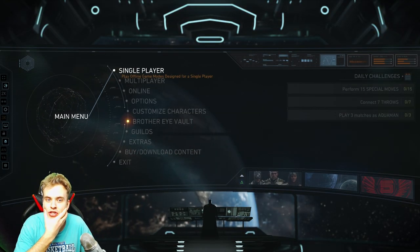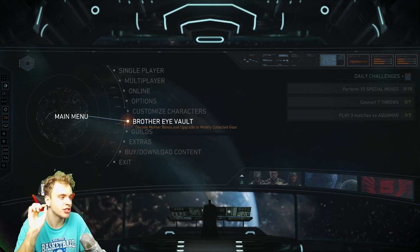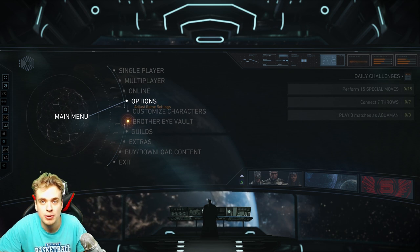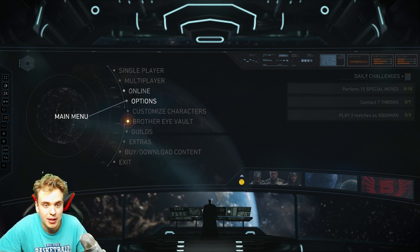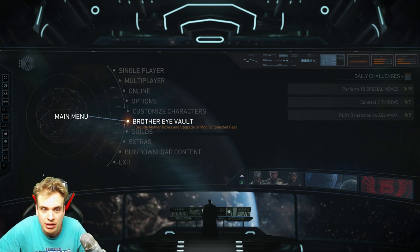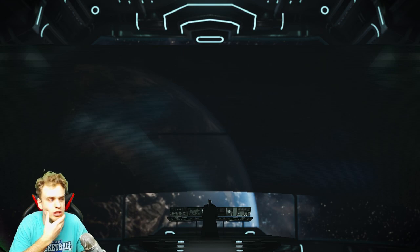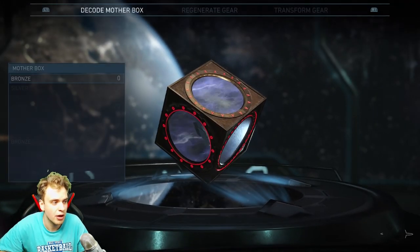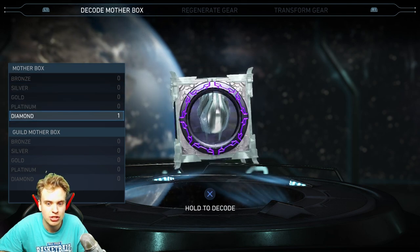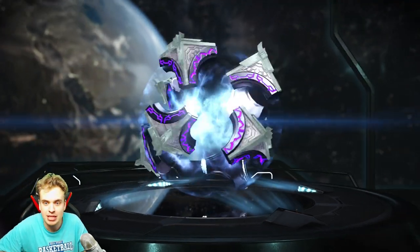Oh my god, so many buttons to play! It's my first time launching the game, so if I seem like a noob, that's kind of right — I have no idea what to do here. I see 'decode mother boxes' and 'modify collected gear.' I got one mother box from linking to the mobile game. Let's open it — I got a diamond mother box! Holy moly, let's see what it's about.